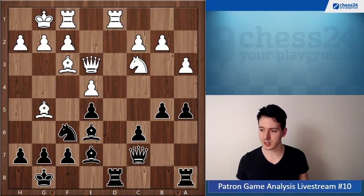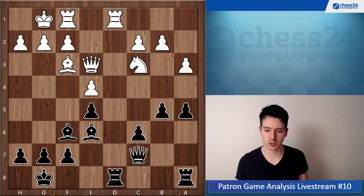He went a5 — I also like this move, to be honest, having this idea of b4 gaining some more space. All looks good. And now white takes on f6 anyway, just like that — I don't know why, but just gives you the bishop pair here, very nice.